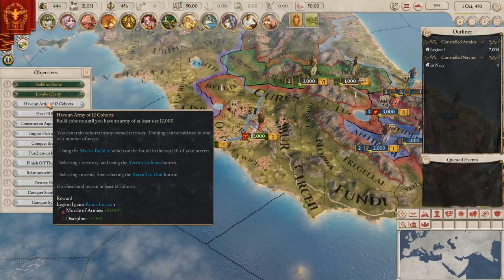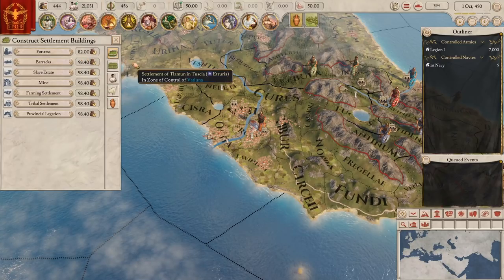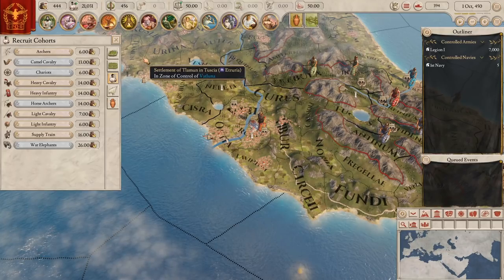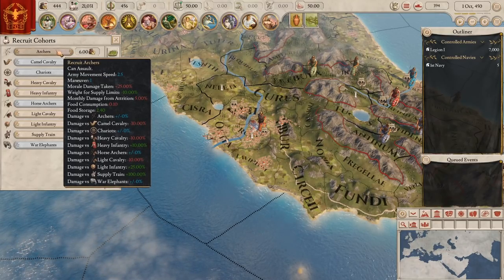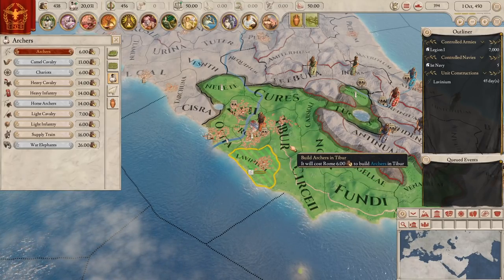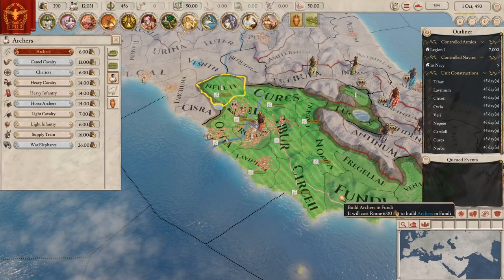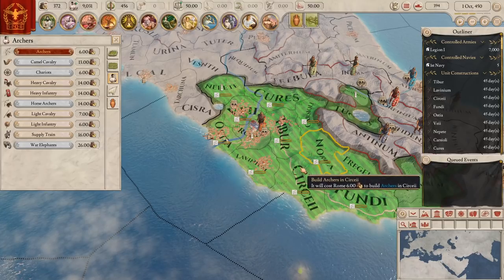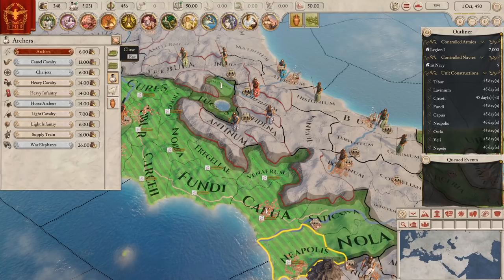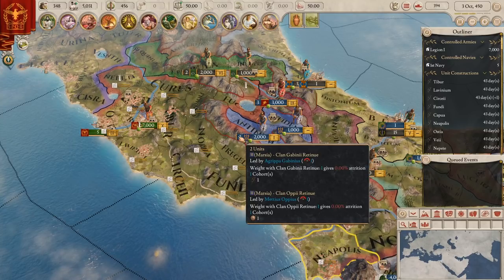I'll be honest, I hate Imperator Rome. I understand the appeal of a Paradox Interactive-style grand strategy game, even if I've never been a fan myself. Imperator Rome is just a bad take on that genre, which is surprising considering this is made by Paradox Interactive. Online reviews for it are pretty low as well, with most fans calling it the worst grand strategy game that Paradox Interactive has ever made. Recent updates seem to be polarizing fans even further, making this look like a questionable choice for anyone except the most hardcore of fans. I guess you could say it's imperative that you stay away from Imperator Rome.